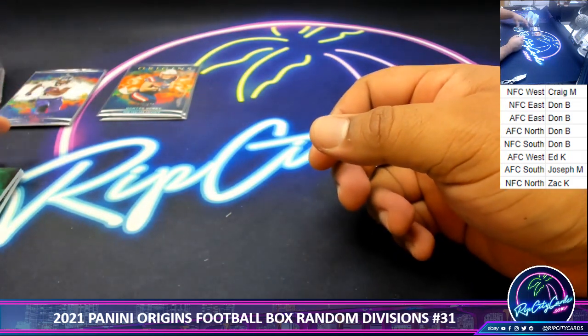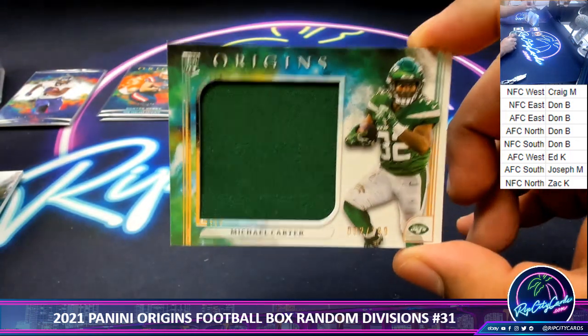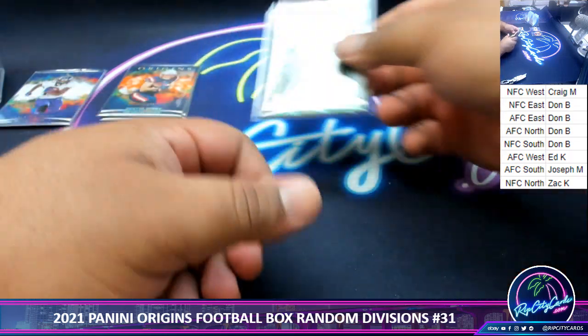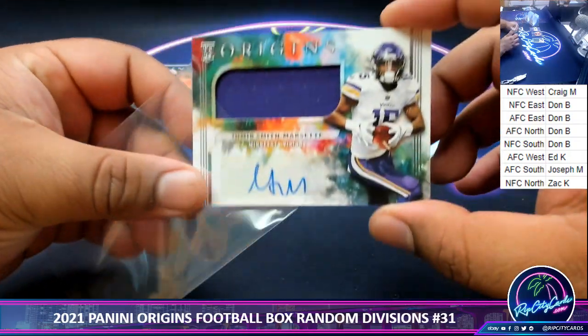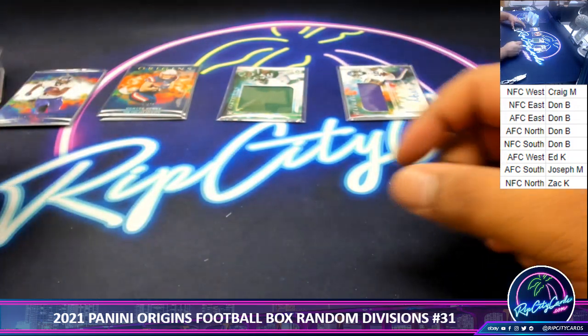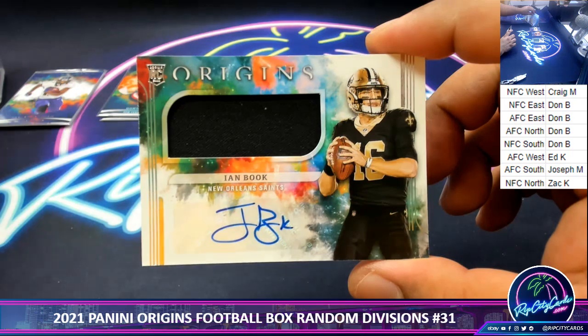Now for the good stuff — good luck, everyone. We got a Michael Carter Jumbo Patch, $299, Jets rookie. We got Amir Smith-Marset, Vikings RPA. And Ian Book of the Saints with the RPA.